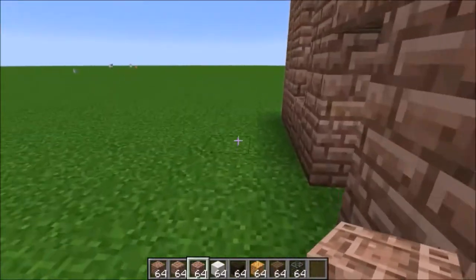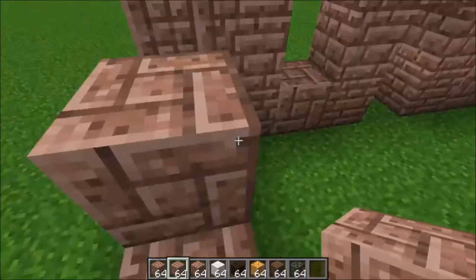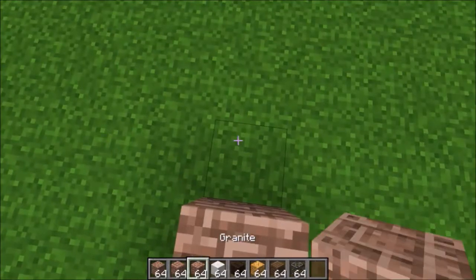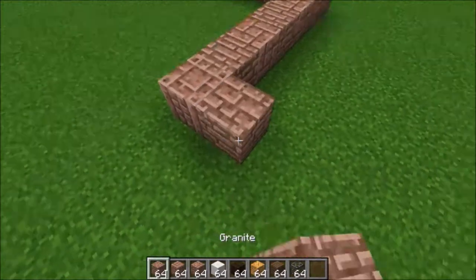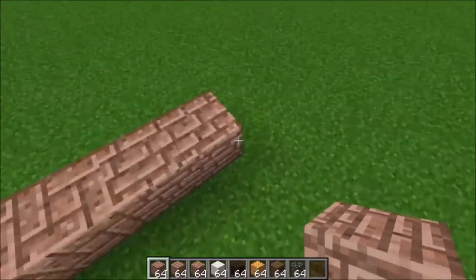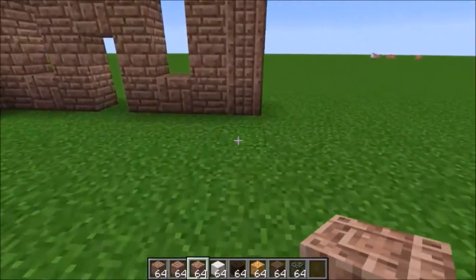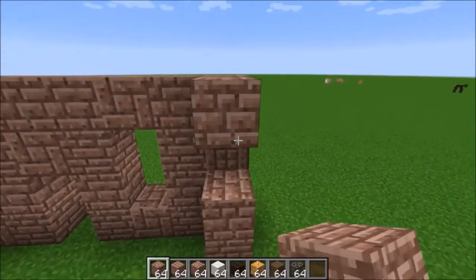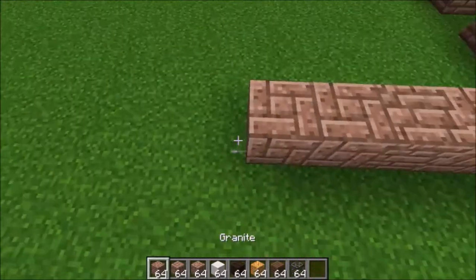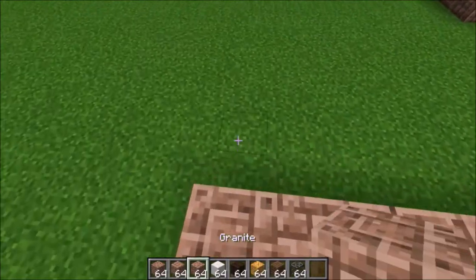Next you're going to want to map out the rest of the build with a one-two-three, one-two, and one-two-three, one-two layout — that will make a little bit of an angle. Similarly, you're going to want to make the back face with a big picture window; three road blocks there signifies a relatively big window. The side walls are going to have some two-by-two windows instead of the one-by-two ones, just to switch things up a little bit. If my calculations are correct, this should line up.